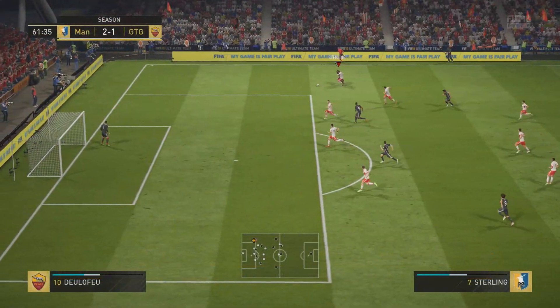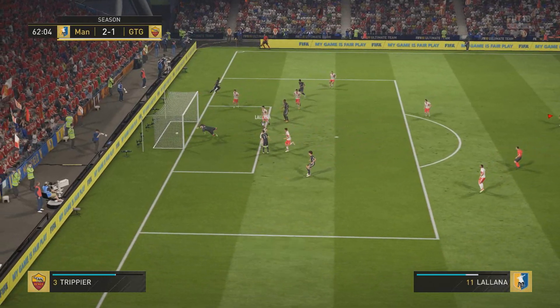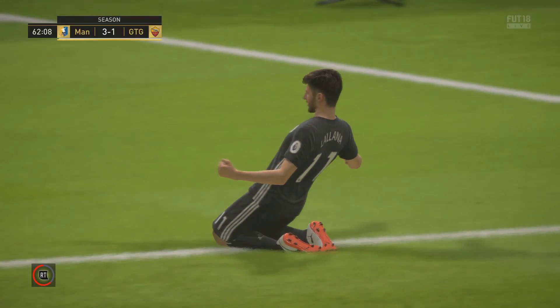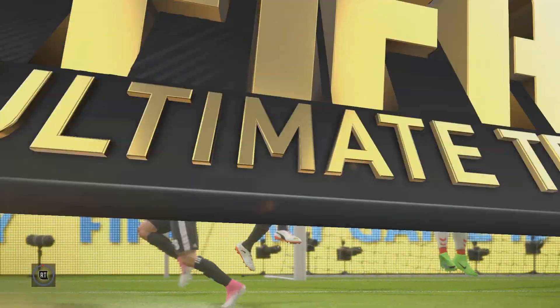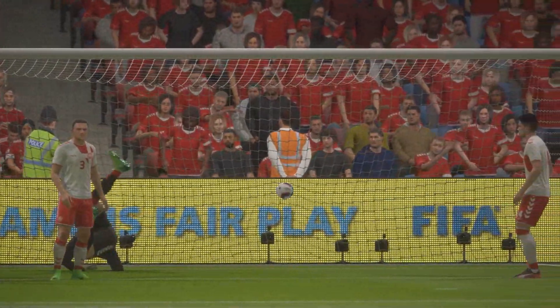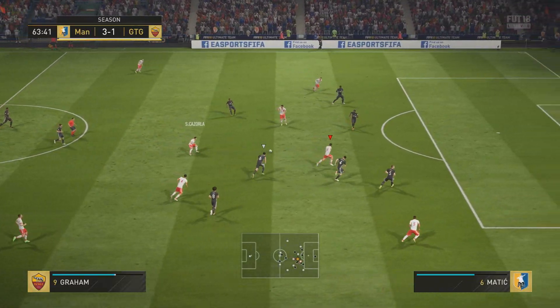I was very eager to get things underway, but down the right-hand side went Sterling again as he crosses it in. Adam Lallana gets the header - we don't win it at the back post and it's 3-1 now. I'm stressing out, frankly, because the games we're losing - I feel like I'm well in but I'm just not converting enough chances. The keeper gets beaten too - 3-1 down to Mansfield.